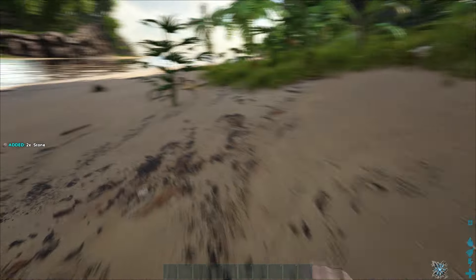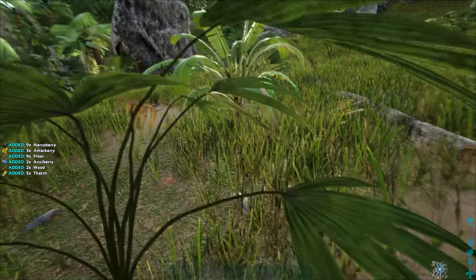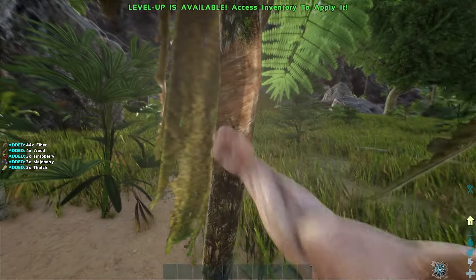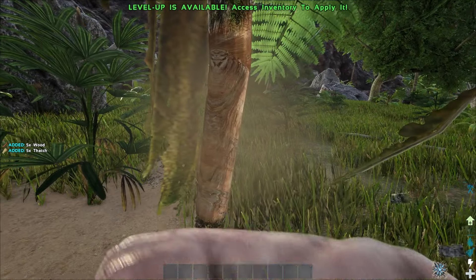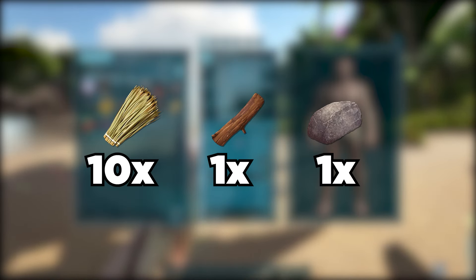Stone can be collected loosely on the beach by pressing E on PC, Y on Xbox, or Triangle on PlayStation. Wood and thatch can be collected by punching trees, so go punch some trees. Once you've accumulated 10 thatch, 1 wood, and 1 stone, it's time to craft.